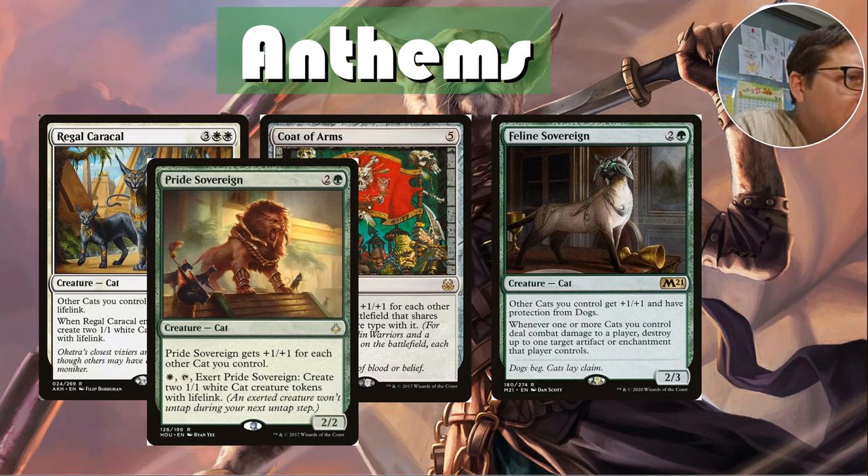Pride Sovereign gets +1/+1 for each cat you control. You can exert it — pay one white and tap it, it doesn't untap next turn — to create two 1/1 white cat creature tokens with lifelink. It can only do it once every two turns unless you have an untap effect, but still very useful. These are also not the only ways to make cat tokens with lifelink in the deck.